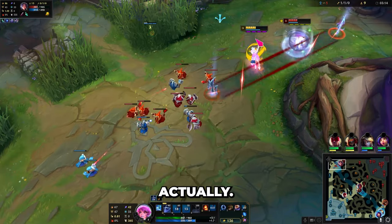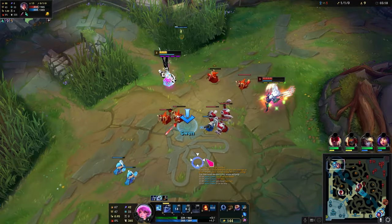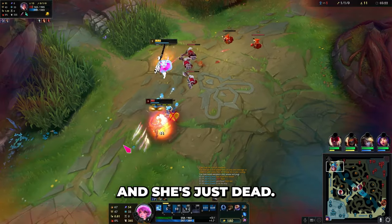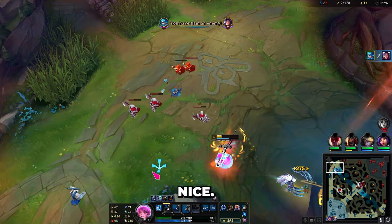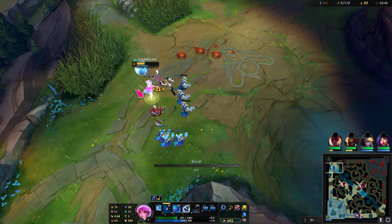I still have ignite actually. Just dodge the stun. Oh what, she's Qing in — she's just dead. Wait for my E. Yeah, she had no stun. Really good.